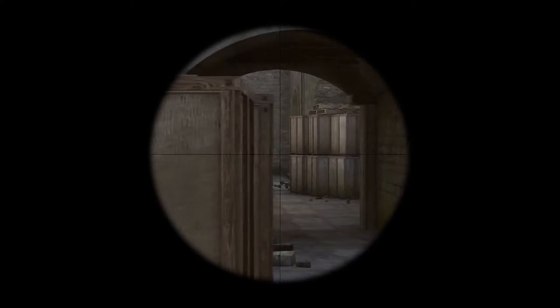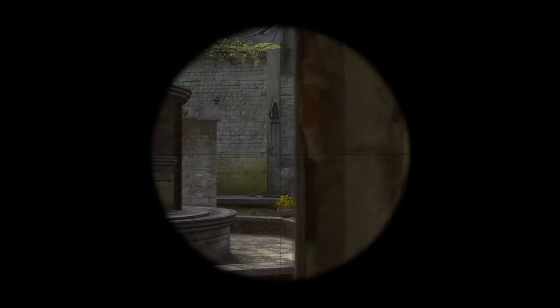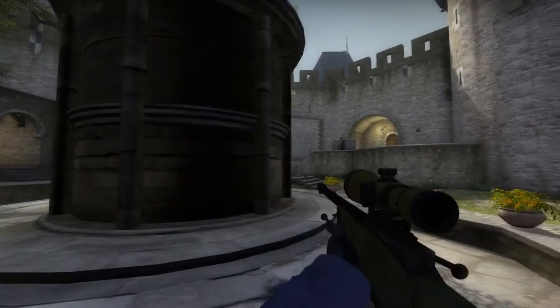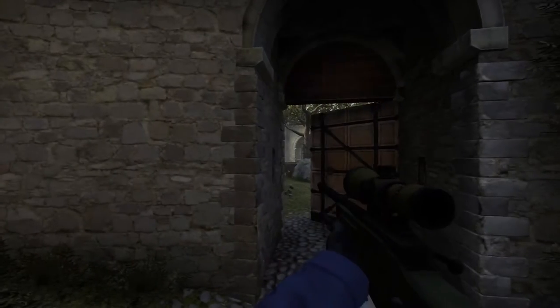For orping positions: you can orp from behind the box, but again you can be molotovved out. Orp from the chicken coop, but again you can be spammed through. Orping from the fountain is a pretty good position — you can actually get them quite easily. And from the door, usually you would do this if you're rotating into B.